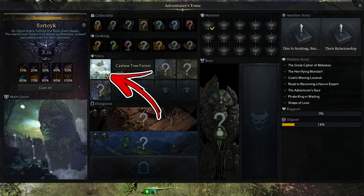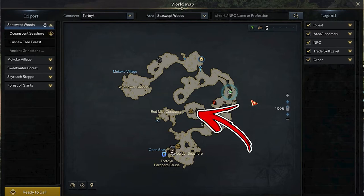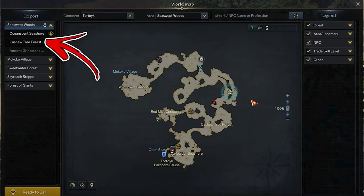In Tortoise Continent, the first vista takes the name of Cashew Tree Forest. In order to find it, you have to visit the sea-swept woods area. To be precise, start from its central side, where the Cashew Tree Forest report can be found.